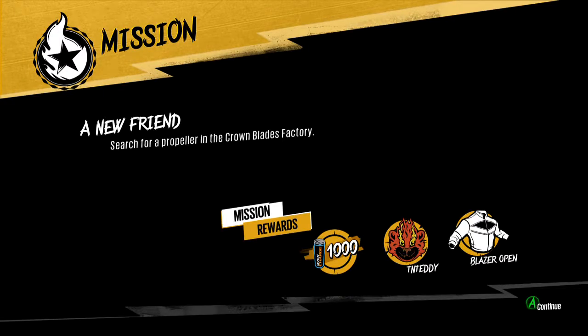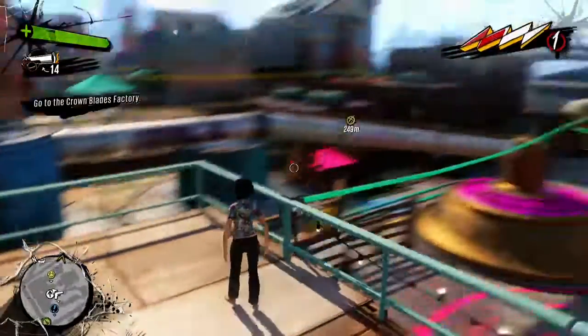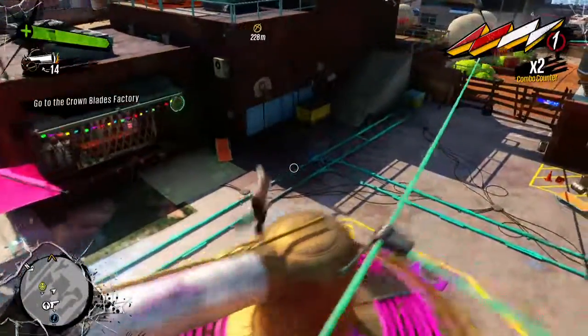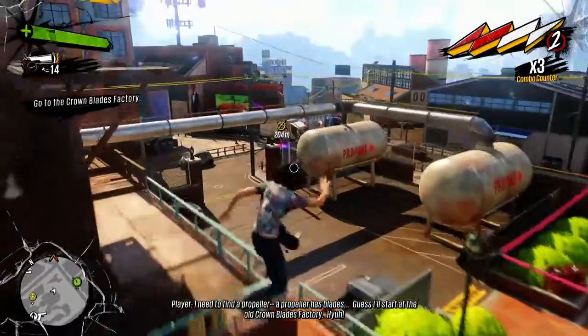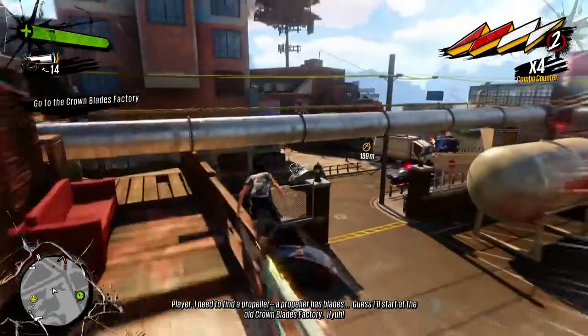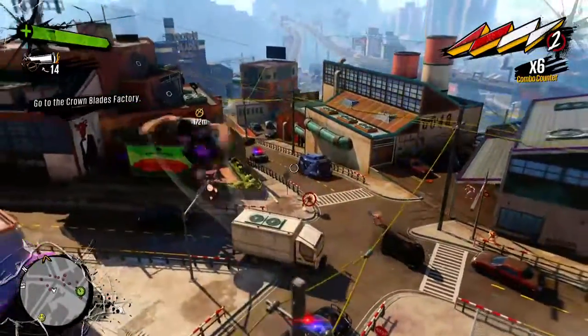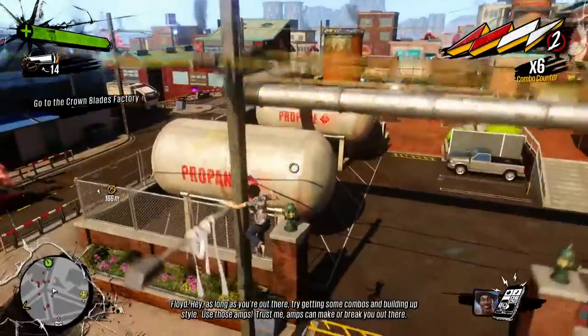The TN Teddies is actually quite fun. We're going over there. I need to find a propeller — a propeller has blades. I guess I'll start at the end of the time-blades factory. More toilet paper — no, no toilet paper.